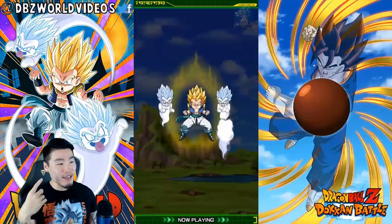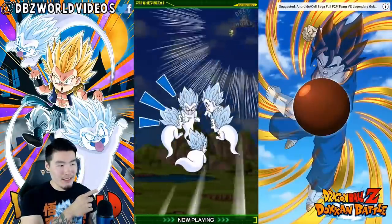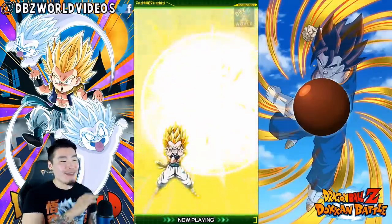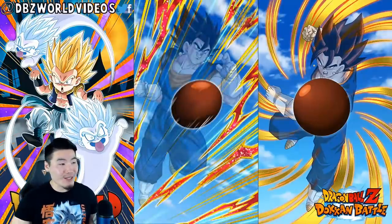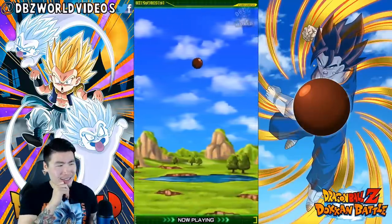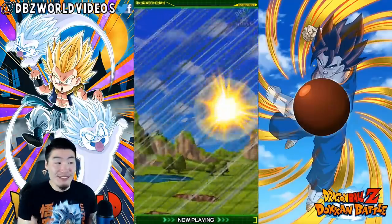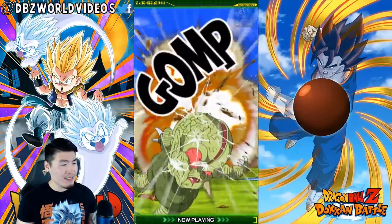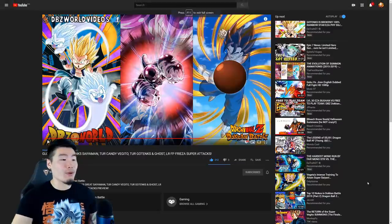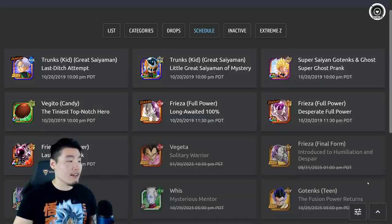The next one is for the Ghost Tanks — there's something that looks new there, but honestly these animations could be the exact same and I might not notice because I don't pay too much attention to these units while using them. Not really sure if anything's changed for Ghost Tanks or Candy Vegeto either — it looks the same. We also have the animations for Full Power Frieza, which I will not show here since I'm reserving that for a separate video.